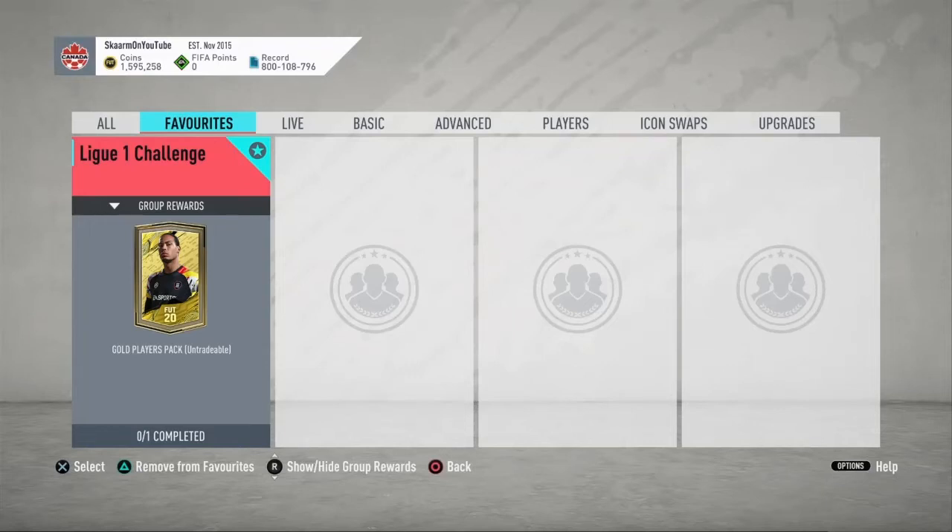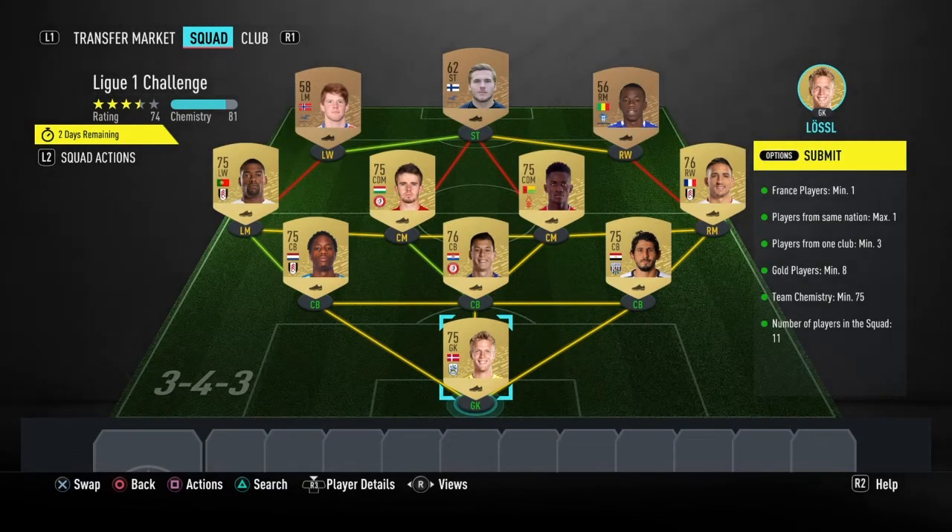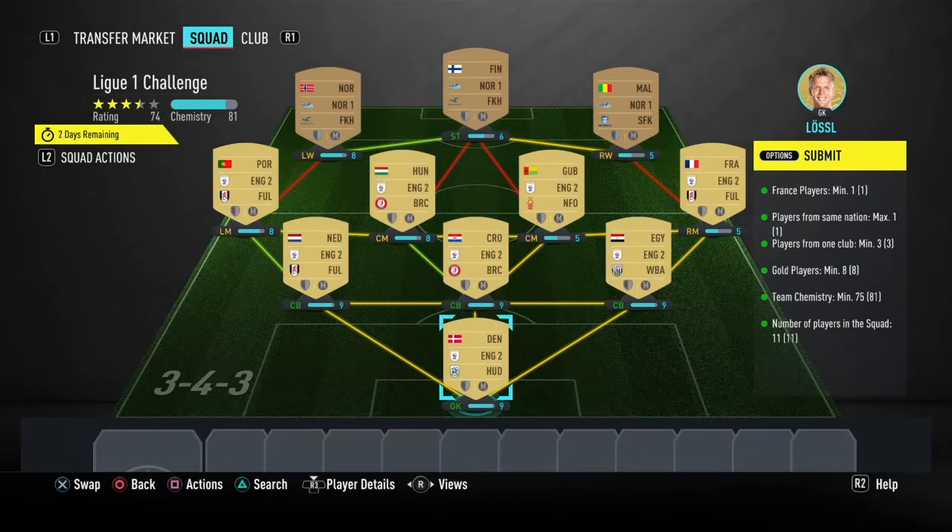What is up guys, it is Skarm, and for today's video I'm going to be completing the League One SBC. The reward for completing this SBC is a gold players pack — unfortunately this pack is going to be untradable, so keep that in mind. This is going to cost you guys 3,000 coins to complete, and no loyalty is required.